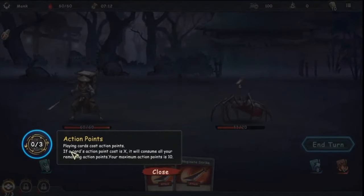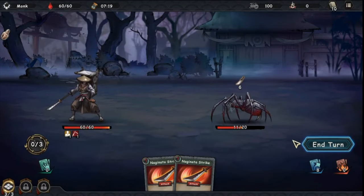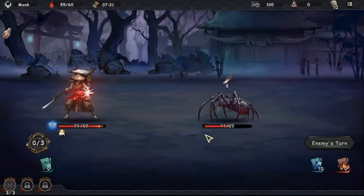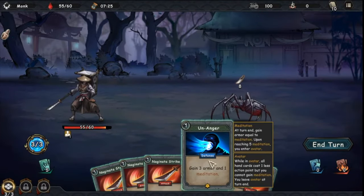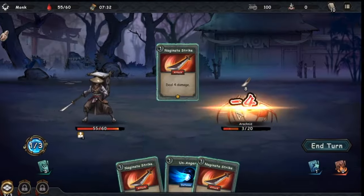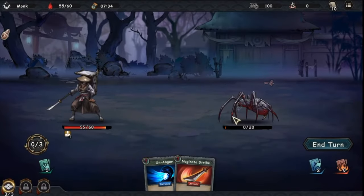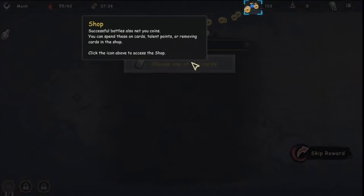Action points: playing cards costs action points, and a card with cost X will consume all remaining points. Now it's gonna attack me. Gain three armor and one meditation — I think we can kill it now with four damage. Yes, we can kill it. We get coins, which you can spend on cards, talent points, or removing cards in the shop.